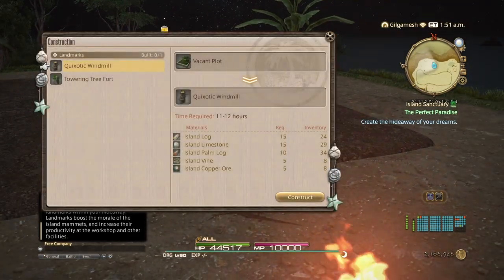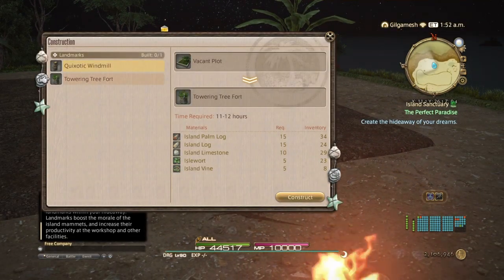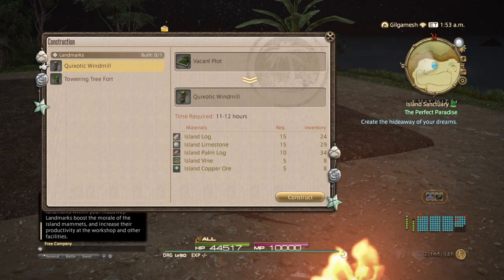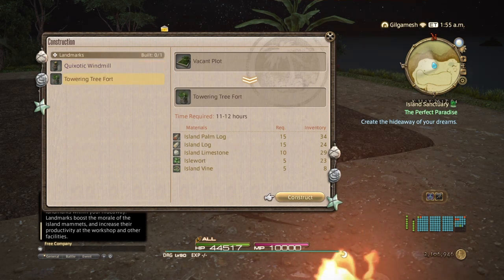We now have access to either a windmill or a tree fort. Don't worry — you can switch them around when you unlock other landmarks. I'm going to make a tree fort for now, and this is going to take 11 to 12 hours.